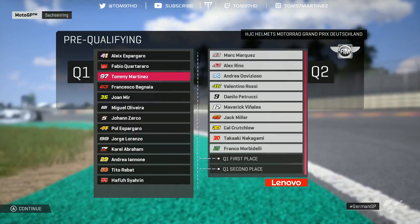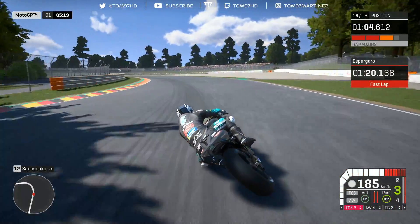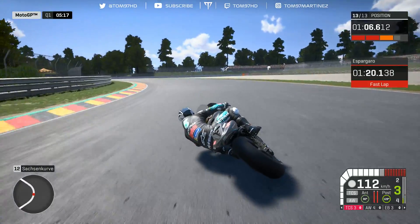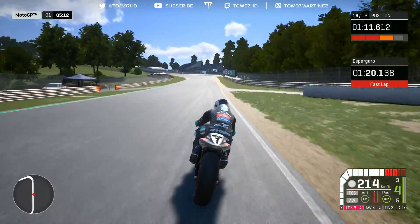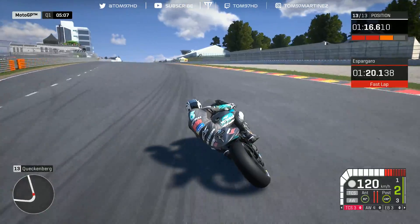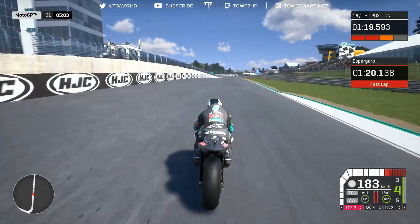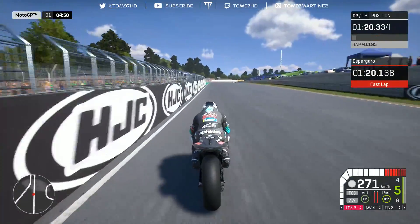So we're going to have to go through Q1 for the first time this season — not what I expected, but we're going to try our best. I really messed up sector three — I was four tenths up — and this is where I struggle compared to the AI at this final sector. Getting the power down, onto the curb, not ideal. Final corner a little bit wide, just get it underneath for the apex, on the power — 20.2. Second place behind Aleix Espargaro. Let's try again.